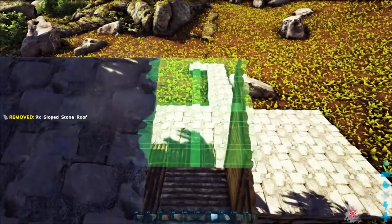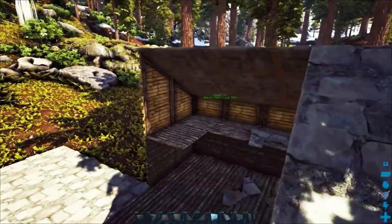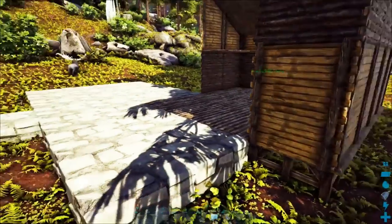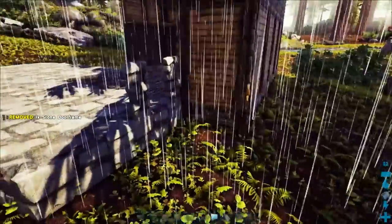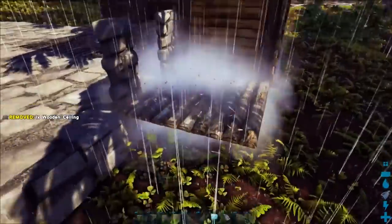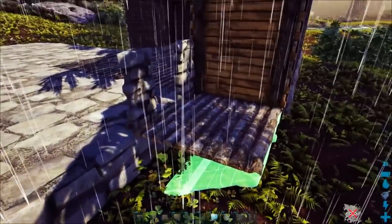One side is complete. The other side is going to be a different sort of style of house, but it's going to be conjoined and attached to the current house we have. That's all you want to do for the roof — you don't want to fill in this space right here. What I want to do is get us started with our front door. I've been playing with Structures Plus quite a while — it has a stone ramp which is not a thing in the vanilla game.